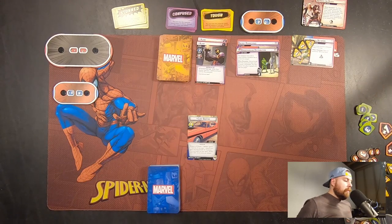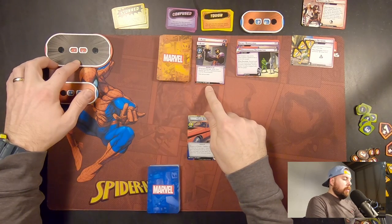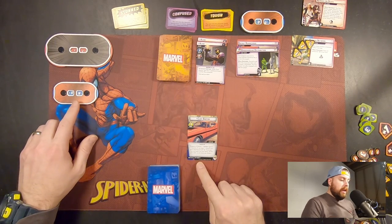A few things about the game layout real quick. Our villain health is going to be 12 hit points per player, so Claw's starting out here with 12. Hawkeye starts out with 9 hit points.